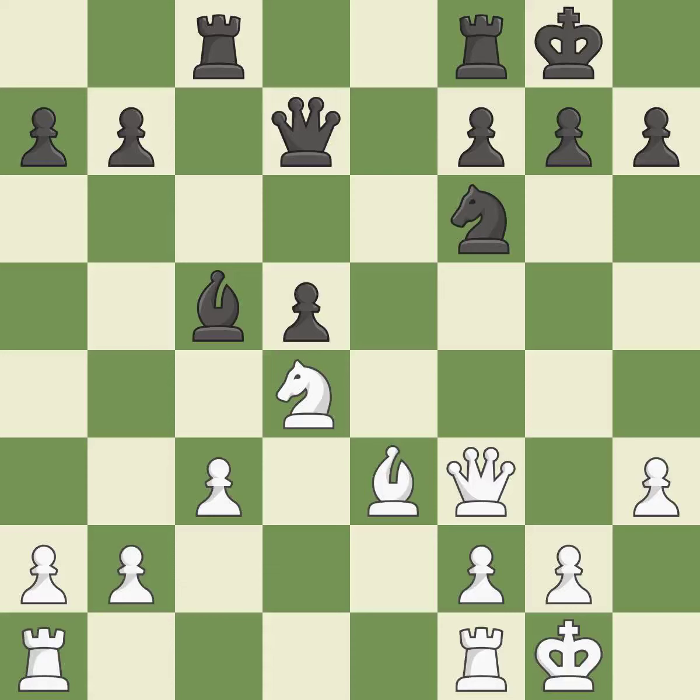The rooks are linked by this, making it easier for them to work together in the future. Now that the rook is on an open file, it is easier to control squares all over the board.